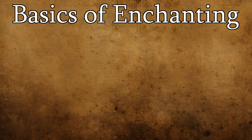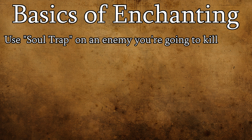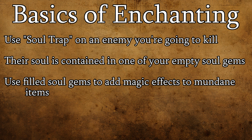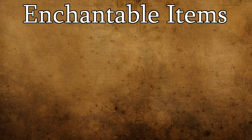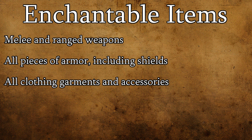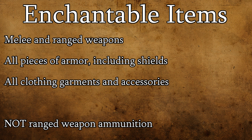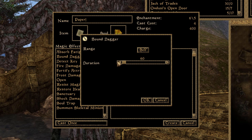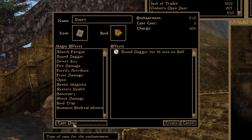At the most basic level, enchanting in Morrowind revolves around using the souls of felled opponents contained within various soul gems to add spell effects to your otherwise mundane items. The items you can enchant include nearly anything your character can equip — from weapons to armor to clothing to accessories. The only exception is ammunition for ranged weapons. You can also enchant blank paper and certain paper-based items into single-use magical scrolls, sort of like the kind you often see vendors selling.